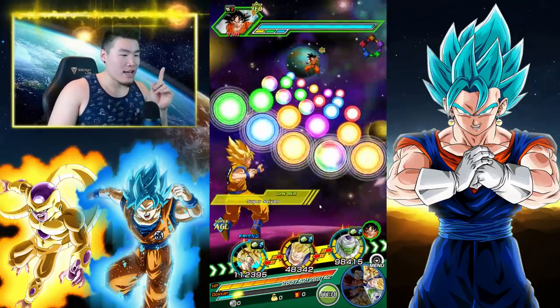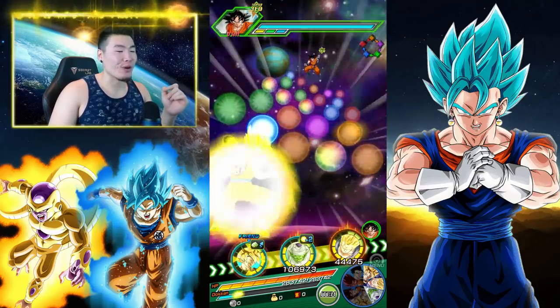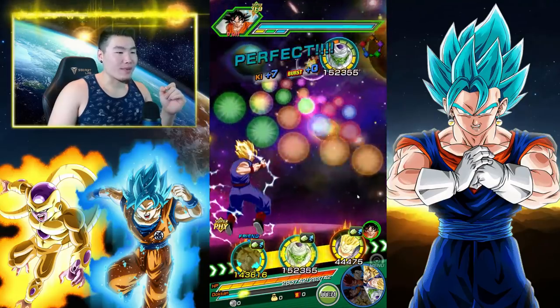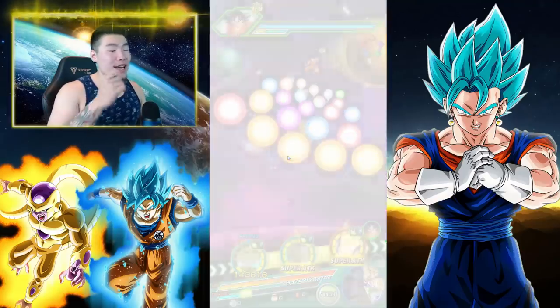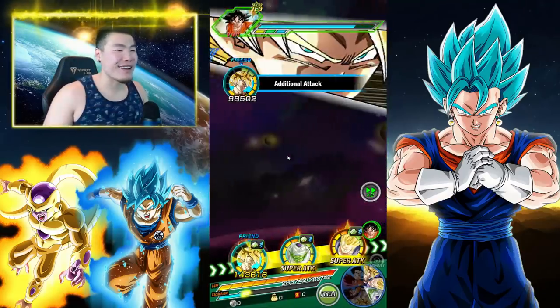Here we go guys. The character I want to showcase is never in the first rotation — it's actually super annoying. So I'm just going to give these guys any random orbs. It doesn't really matter because we just want to showcase that Kaioken Goku. This is really damn annoying, but whatever.